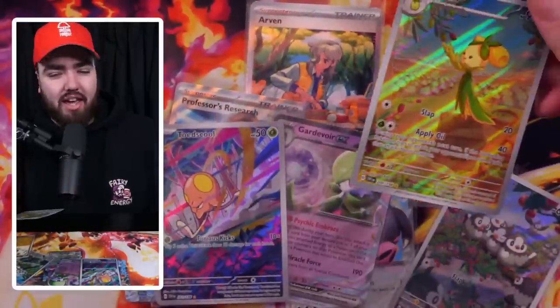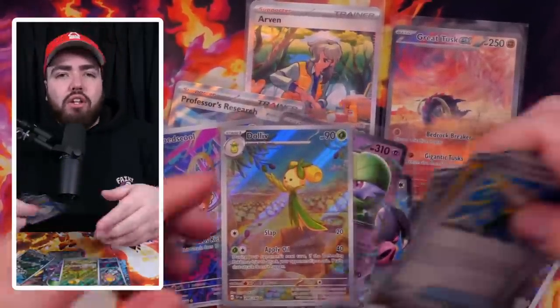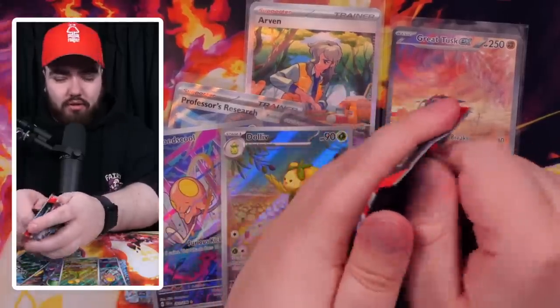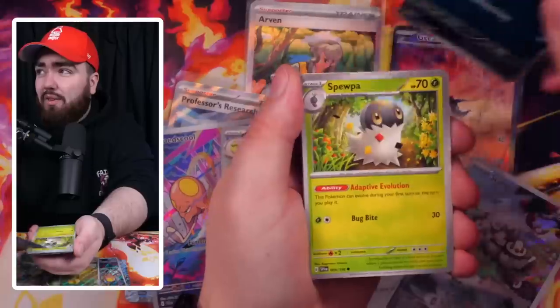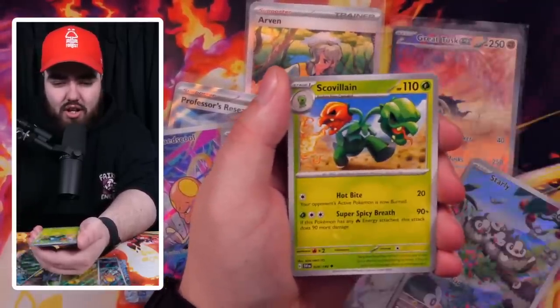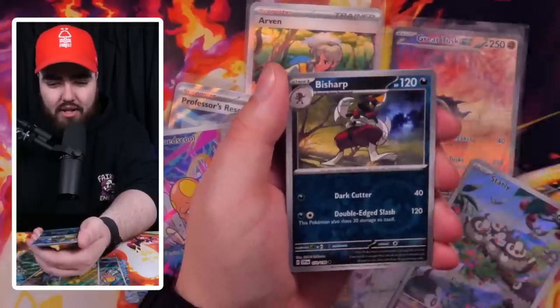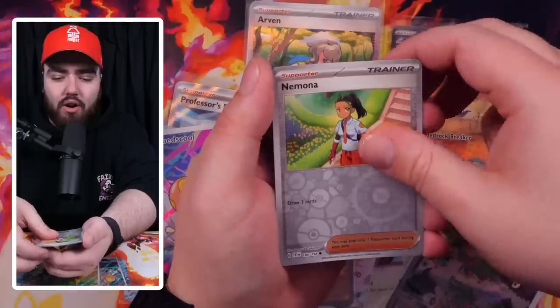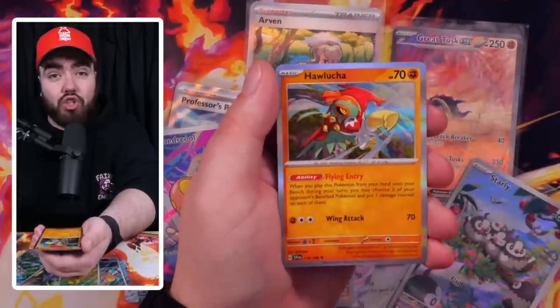And what else has been incredible is this box overall. I want to show you the pulls at the very end of the video — absolutely unreal. Next pack: Meditite, Energy Search, Skavillin — love that card — Torkoal, Breloom, Bishop, and a Pawmot. The final card being a Holo Holoha — nice, first one in this video.